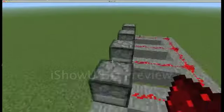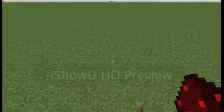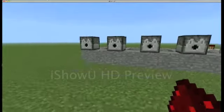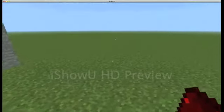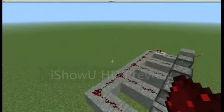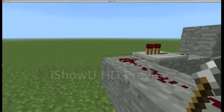Welcome to Redstone Contraptions with Mr. Minecraftian. Today I'll be showing you how to build what's called a narrow cannon — or you can call it whatever you want. Today it's going to be a killing machine, a projectile-firing contraption. It's a very simple build, I recommend using it, and I'll show you how to make one.